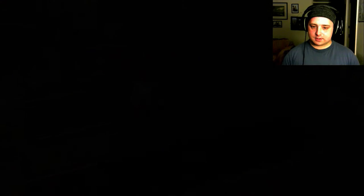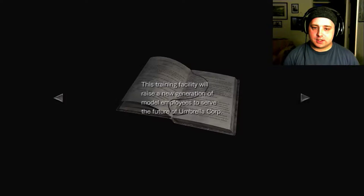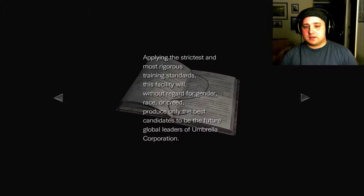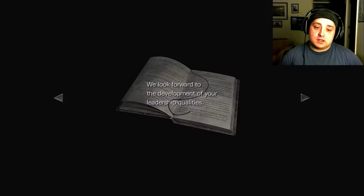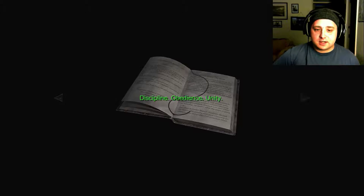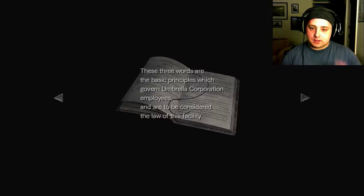Got a document here — let's check it out. Regulations for trainees. Training facility mission: the training facility will raise a new generation of model employees to serve the future of Umbrella Corporation. Applying the strictest and most rigorous training standards, this facility will, without regard for gender, race or creed, produce only the best candidates to be the future global leaders of Umbrella Corporation. Training facility guidelines: Discipline, Obedience, Unity — highlighted in green, so it's gonna be used for a puzzle. Gotta keep an eye on that.